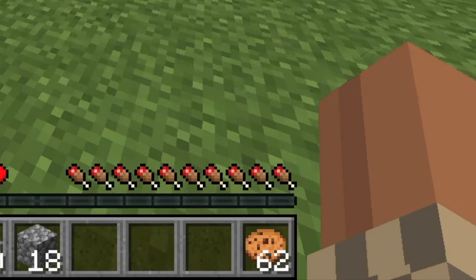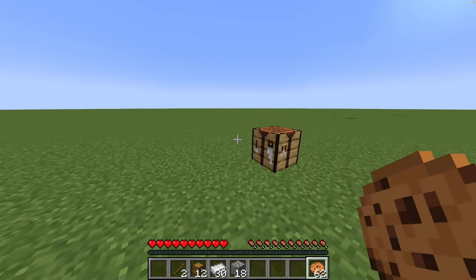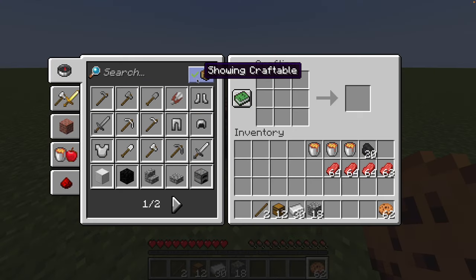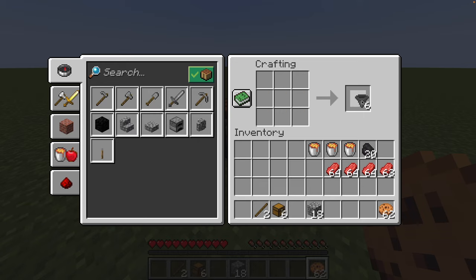If you get hungry don't forget to bring some food. Now that you've got your materials, go to your crafting bench and the first thing we want to craft is six hoppers. Click on this and collect the six hoppers.